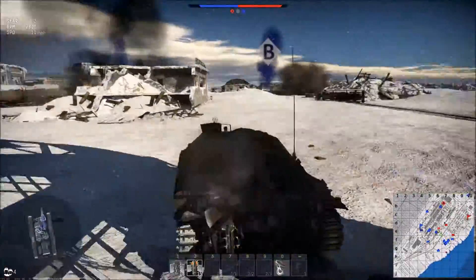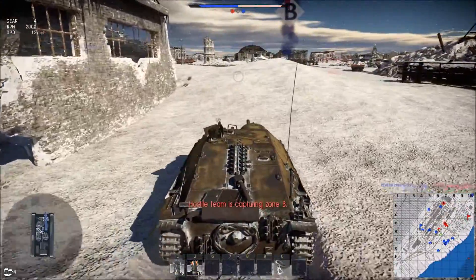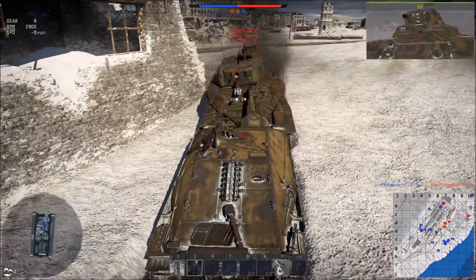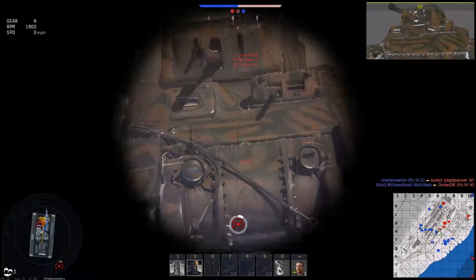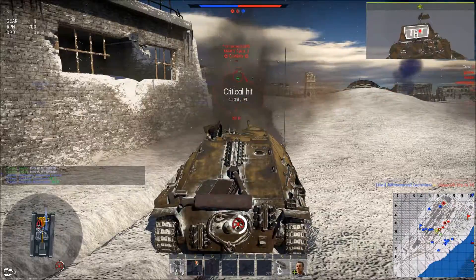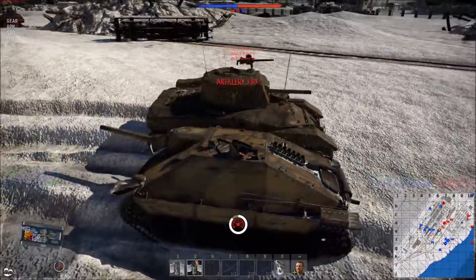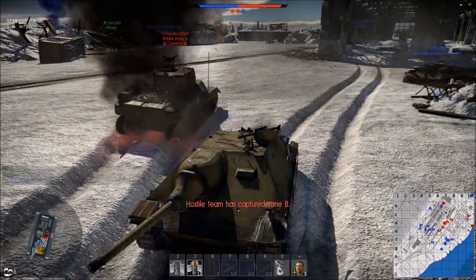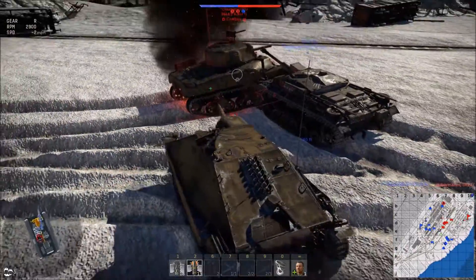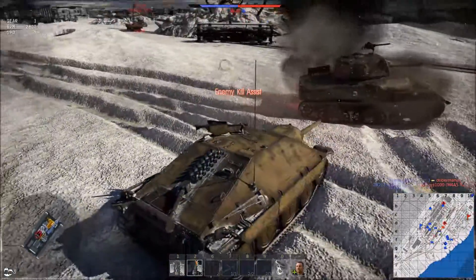I'm not really familiar with the Ram's weak points, so we'll find out together. He took out my driver, but that's not super important. Took out his gunner. Thanks, Stug III! He should have blown up — took out his driver too. We got the kill assist. I'll definitely take it.